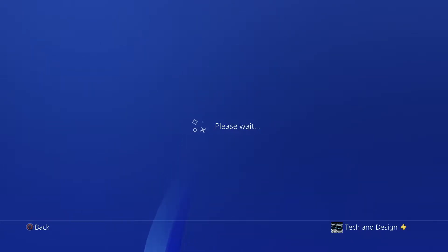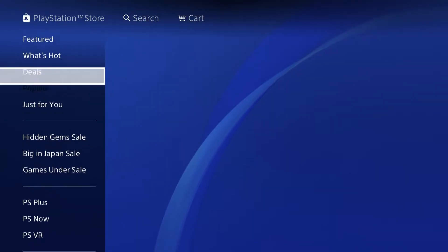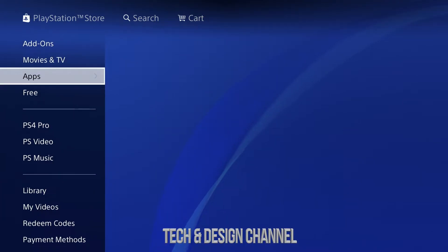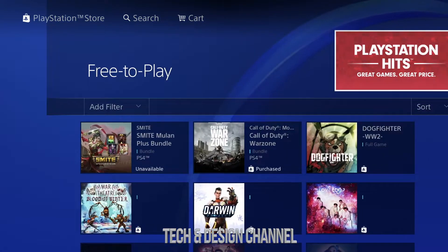If you're looking for a particular game, the fastest way is to go up and your second option will say Search. Under Search, just type in the game that you want. But I want to show you every single game that's out there, so we're gonna go all the way down to where we see Free. Under Free, scroll to the right and you'll see Free to Play, which is your second option.